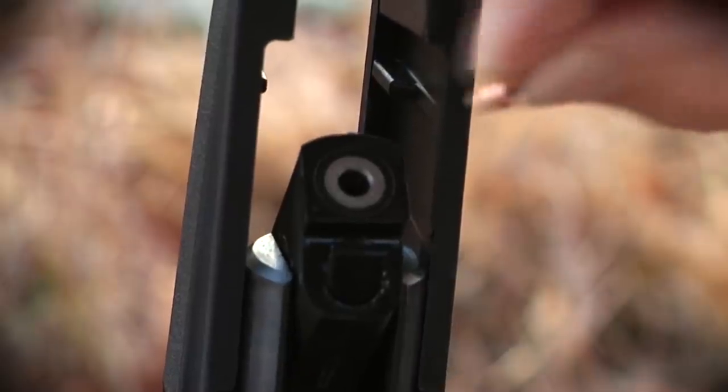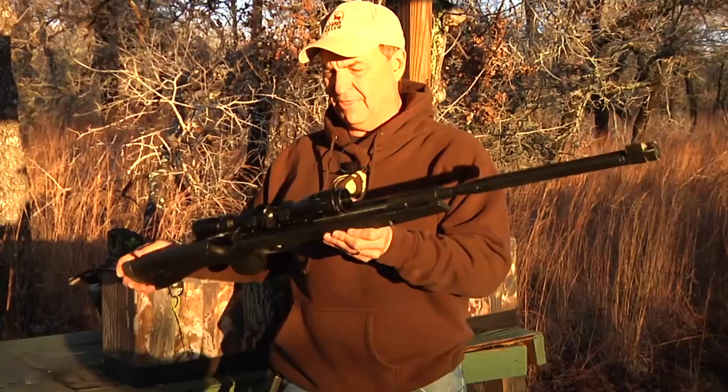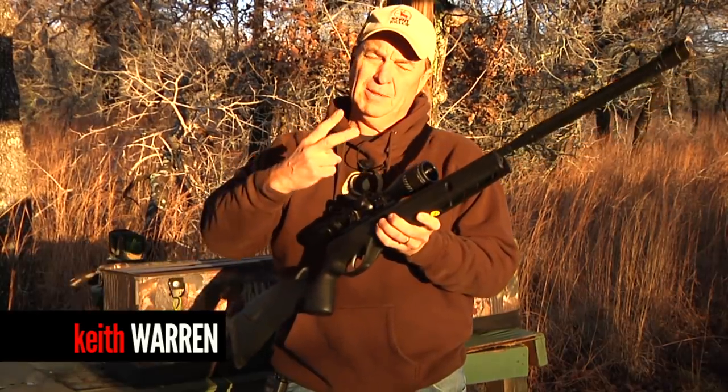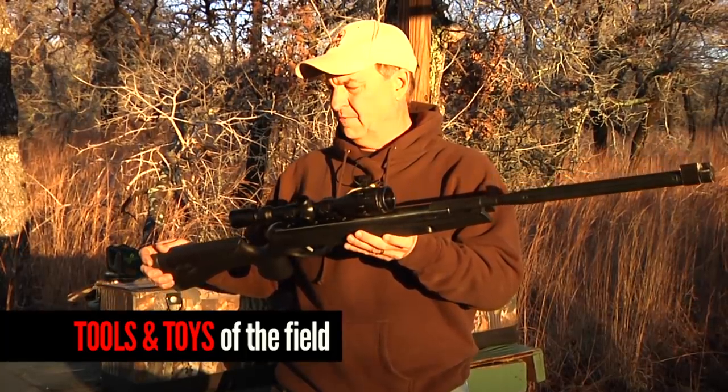This baby right here folks, we're gonna have some fun tonight. This is Gamo's Bull Whisper Extreme. The cool thing about this air rifle — the Bull Whisper comes in two different calibers: a .177 and a .22. This is the .22, which is going to be the most powerful one.